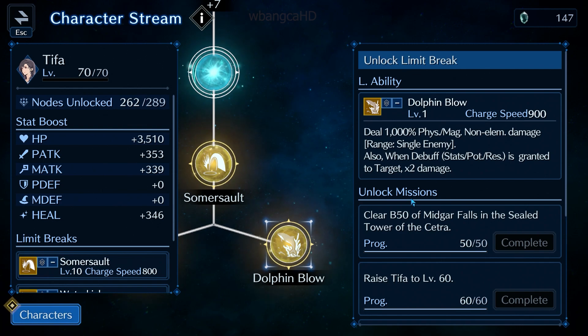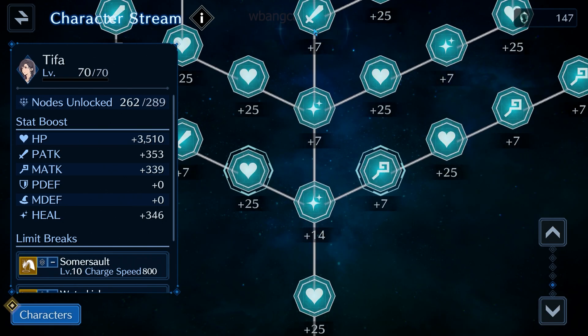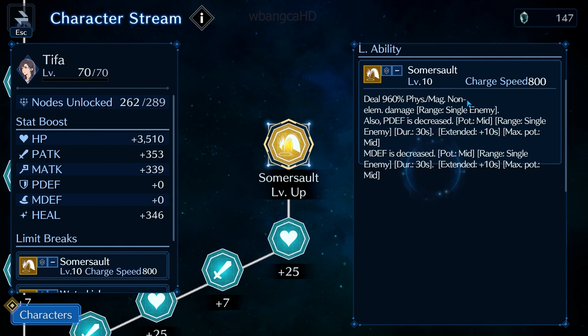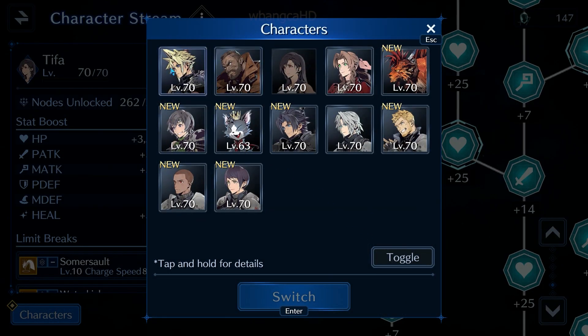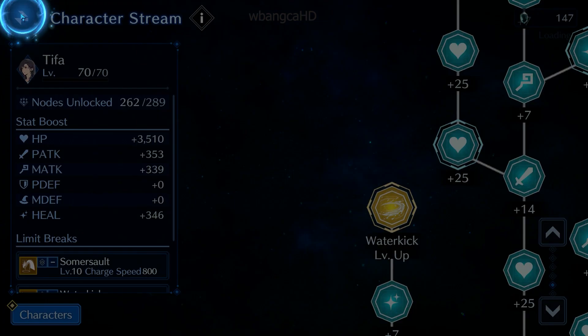I guess the charge on Dolphin Blow is faster, but one day they'll probably let you upgrade it. Right now it's stuck at level one so I'm probably not going to use it. I'd rather keep my Somersault for the debuffs — magic defense and physical defense down. That's my suggestion for Tifa.